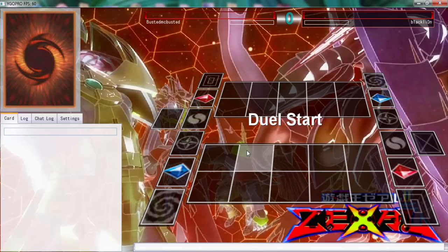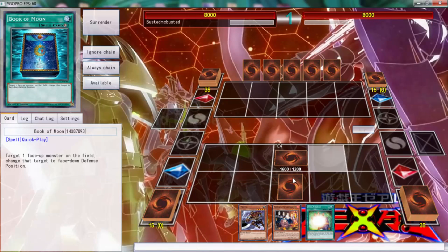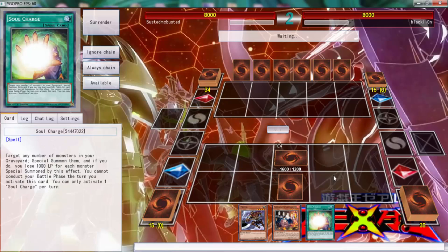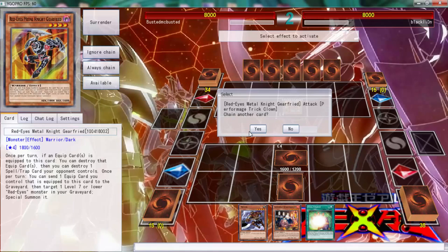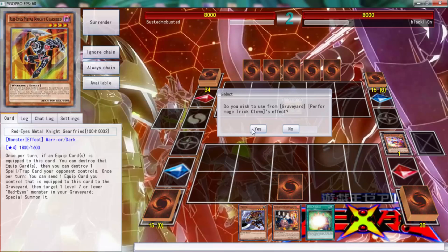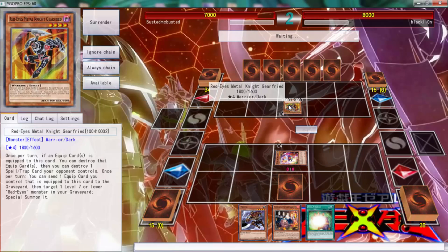Here we go against Black Lion. We have won the die roll but we did open up double Omega, so that's cool. We're not going to be able to open up double Omega with this hand but we can set that and be okay. We were just one card off — Gozuki could have got us there. Saves you and a Zombie — what are you? Red-Eyes Metal Dragon, okay. Go ahead and just let him attack. If an equip card is equipped to this you can destroy the equip card and then pop a spell and trap — that's pretty cool.